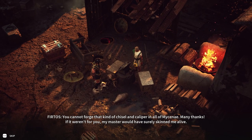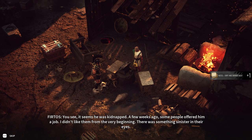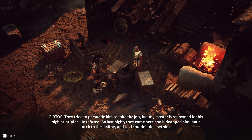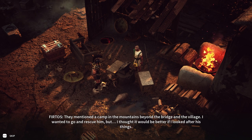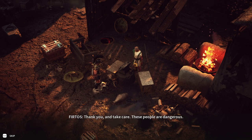Quest dialogue: Fearthos's apprentice explains the blacksmith tools are delivered. His master was kidnapped — some people offered him a job, he refused due to his principles, and last night they came and kidnapped him, put a torch to the smithy. They mentioned a camp in the mountains beyond the bridge and the village. Achilles promises to bring the master back.